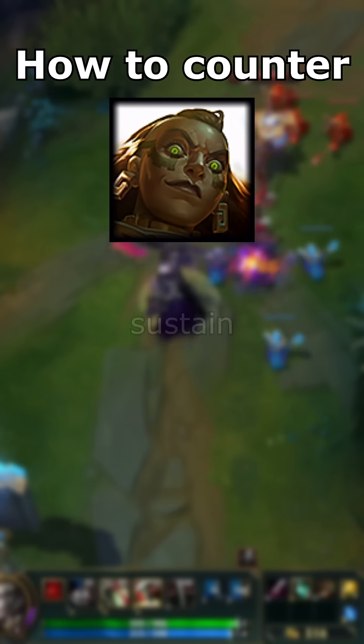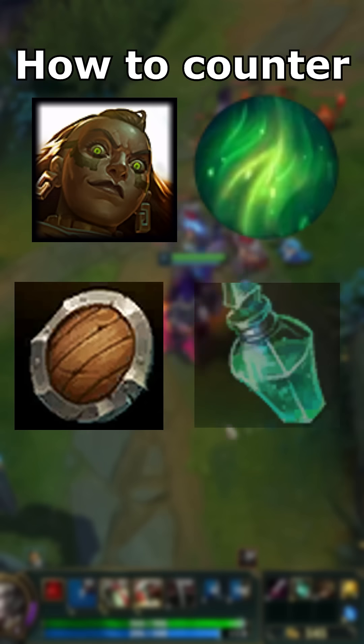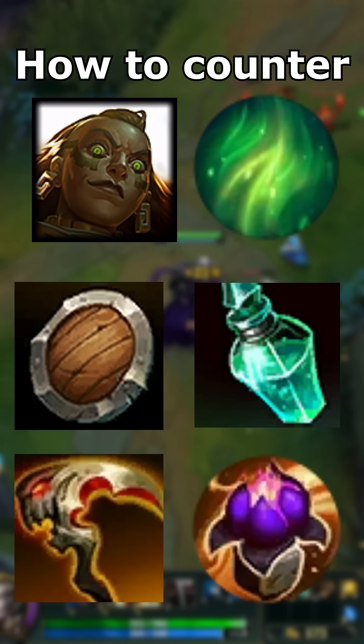That's why I recommend building sustain against her. Anything from Second Wind, Doran's Shield, refillable potion, lifesteal, or the new Absorb Life rune can be good into her.